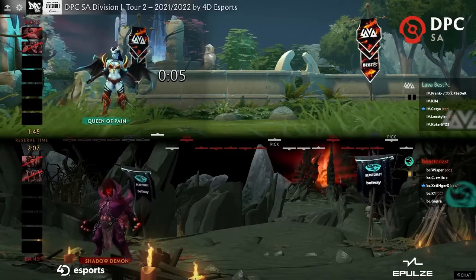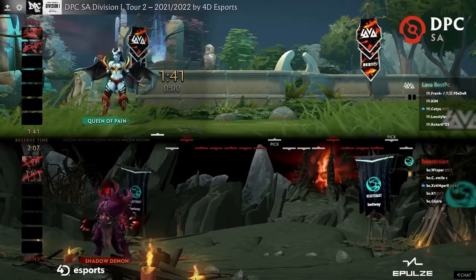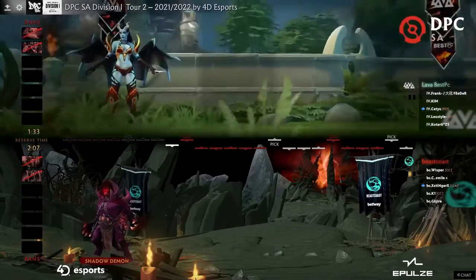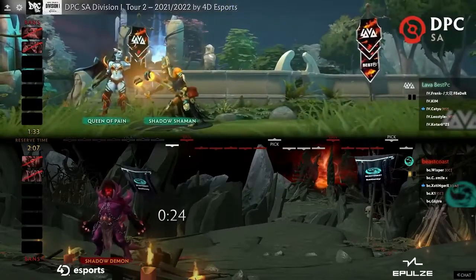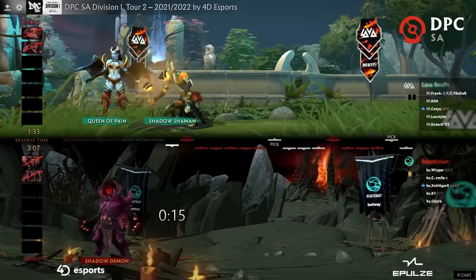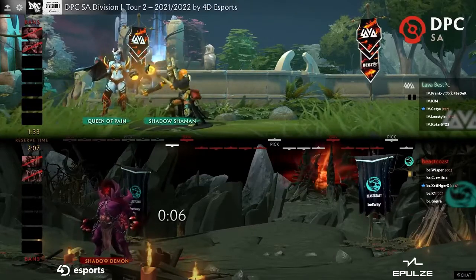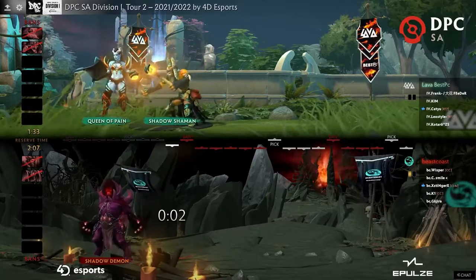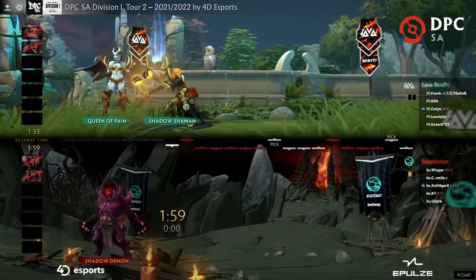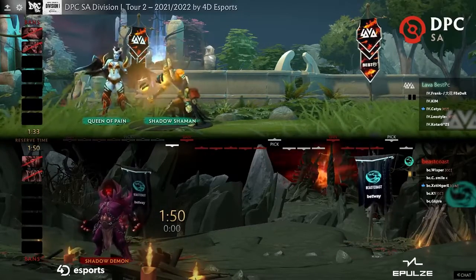Lava starts their draft with Queen of Pain — a LeoStyle favorite alongside Puck, a very classic mid laner pick. But is this first-phase pick dangerous? The hero has been losing a lot recently and seems underwhelming. A Lash pick would feel more solid — they were picking it frequently before. Beast Coast responds by picking Shadow Shaman and also goes for a push draft early with Shadow Shaman — Moves loves to play that hero from his time at BDS associates.